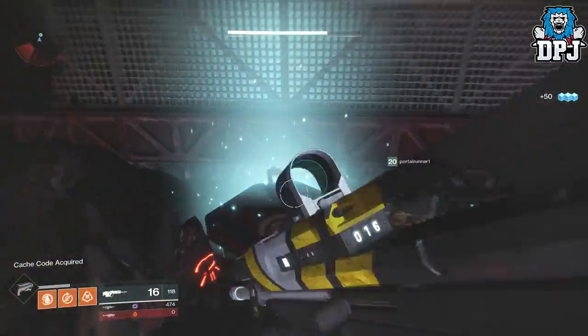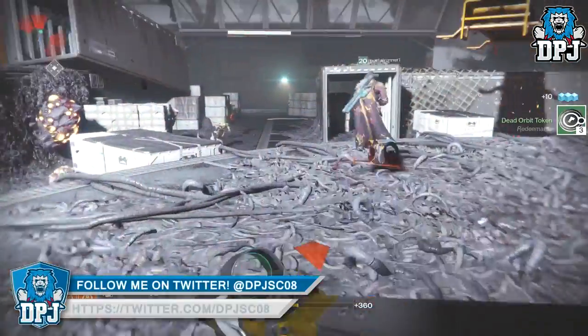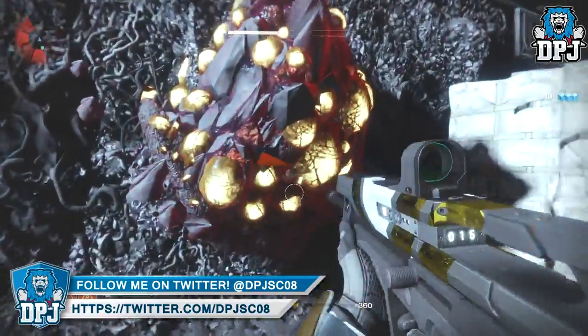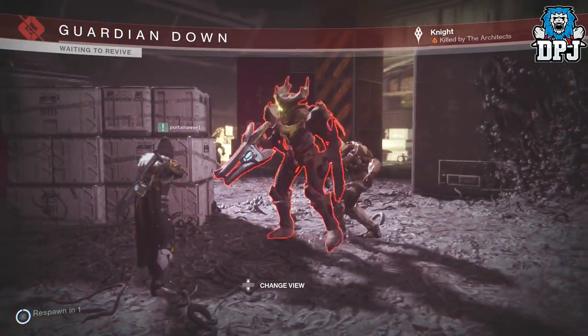Once you've done that, you collect your loot from the chest. Now what you need to do is kill yourselves — either let the enemies kill you, use a rocket launcher, or shoot one of these explosive things and die.